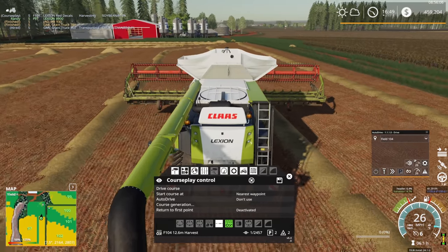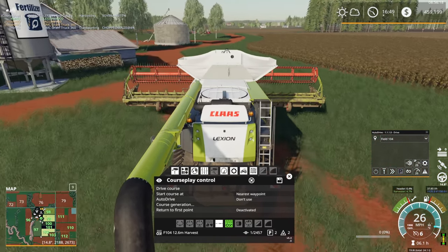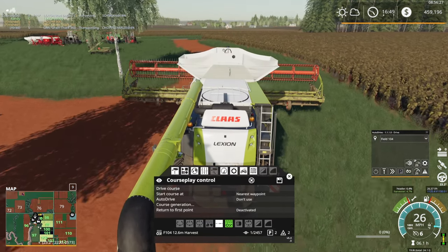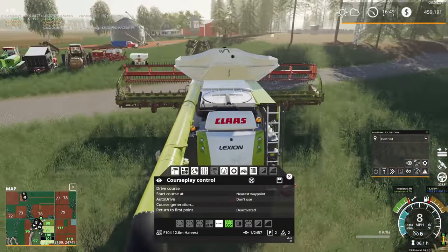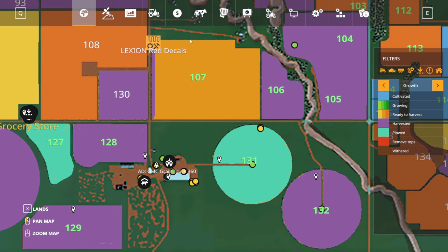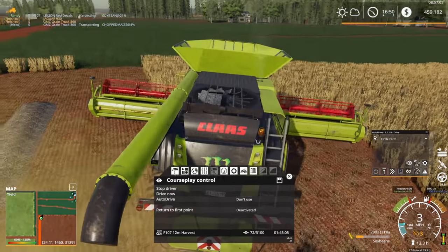I'll need a field with no nitrogen to properly test soybeans. To deplete nitrogen, I could plant some corn and make sure not to put any fertilizer down. I'm not sure that's possible with our current seeders since both put down fertilizer — I could try removing it, but I'm not sure how the hired worker handles that. I don't know why the Unit Convert mod would affect only soybeans and not all crops, but it's worth experimenting with.